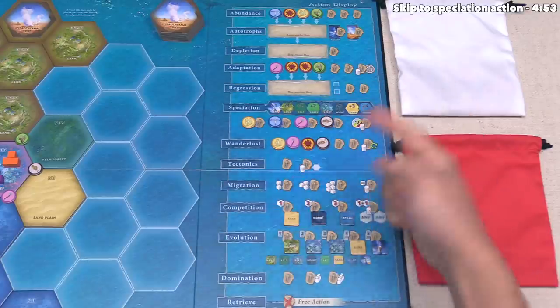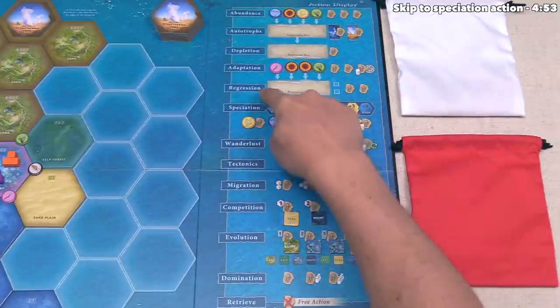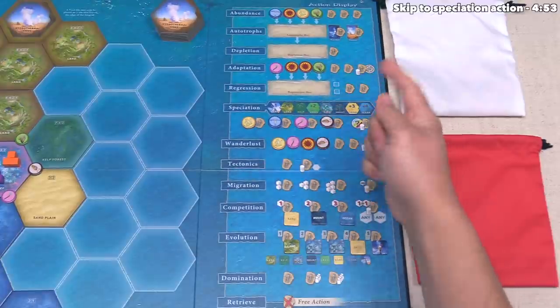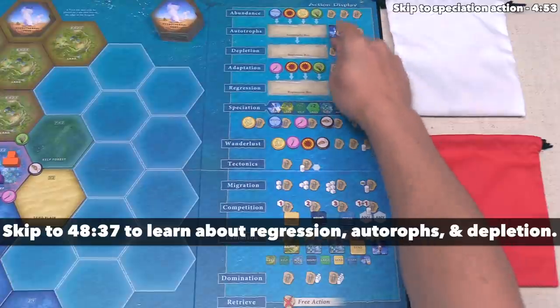Let's focus on the action display. There are 12 different actions that show up here. At this point, regression, depletion, and autotrophs are not actually viable actions. Those will become options later on in the game, and I'll describe how that happens and what they do later on in the tutorial. That means there are effectively nine different action options for us.